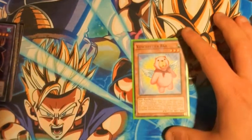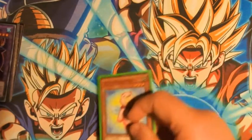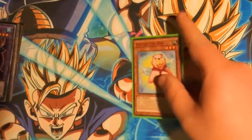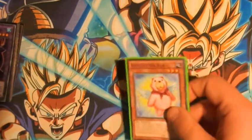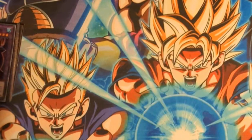Fluffle Bear allows you to send it from your hand to the graveyard and set a Toy Vendor from your deck face down on the field. This is another way to ensure that if you open both of these, you get to draw two cards and get a free search. Really strong.